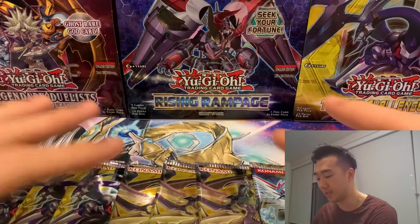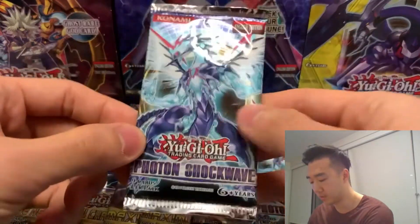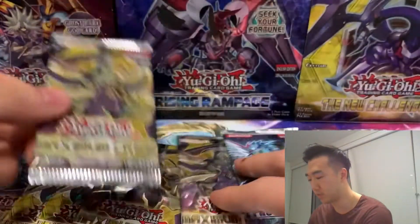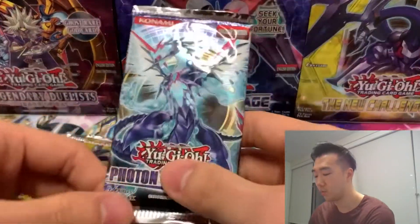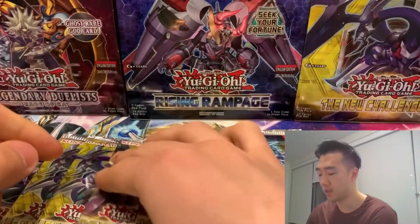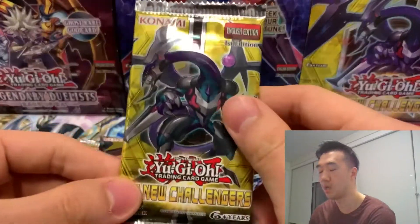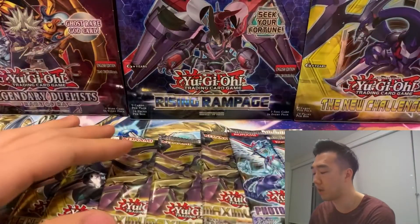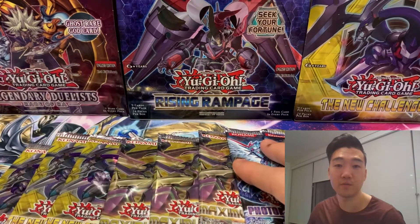I bought some individual loose packs — basically I got three packs of Photon Shockwave, three packs of Maximum Crisis, and three packs of The New Challengers. We want to pull the Ghost Rare Galaxy Eyes Photon Dragon, the Ash Blossom would be very nice, and of course for The New Challengers the Dark Rebellion Xyz Dragon Ghost Rare. So we're going ghost rare hunting even though it's probably not likely. We try anyways just to see if we can pull anything.